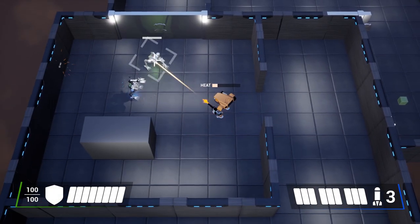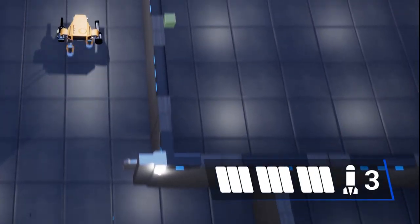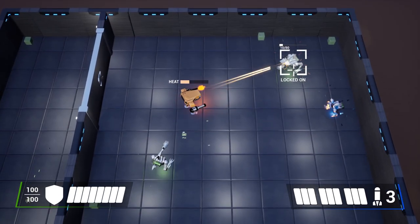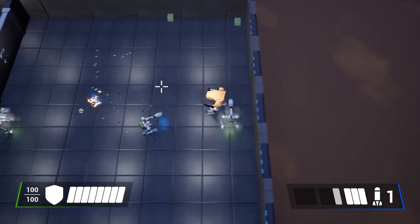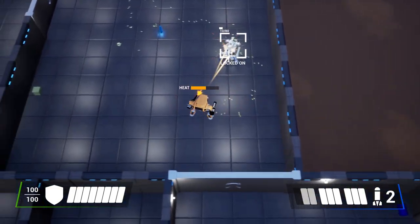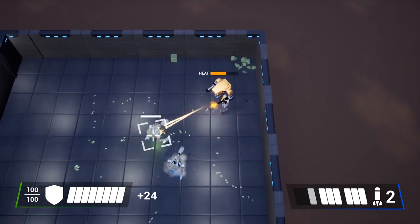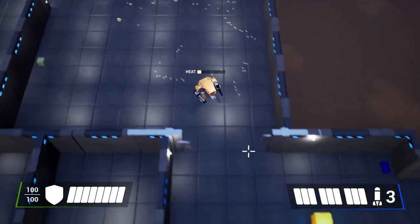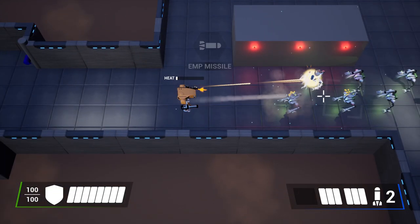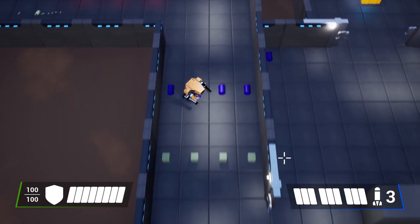You might have noticed the new UI — energy is no more, it's been switched with missile ammo. When I started this project I thought having multiple weapons that use energy would be fun, but in testing I found that wasn't the case. There would always be one weapon that was better value in damage-to-energy cost, which players would use most of the time. So now it is missile ammo, only used by the missile launcher, and it is no longer out of 100 — it's divided into groups of 3, where every 3 pickups gives the player another missile.